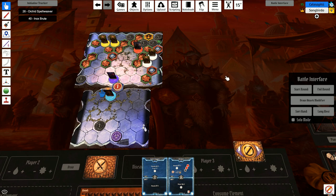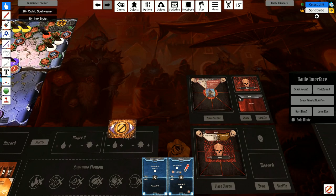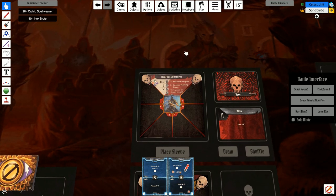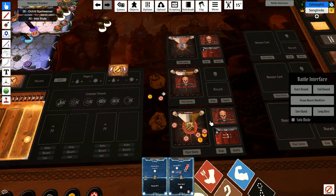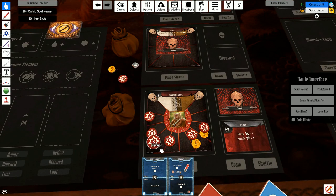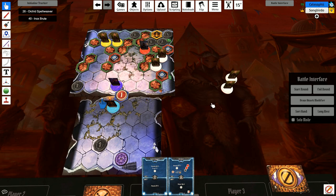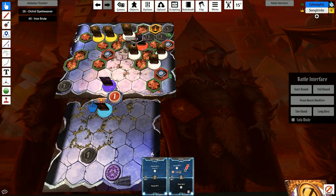Boss special one: all verminling scouts immediately take an extra turn using the attack card drawn for them this round. Special two: the Merciless Overseer summons two normal verminling scouts. He summons scouts three and four. That really sucks — but those don't go this turn. It's my turn — I have a move four.